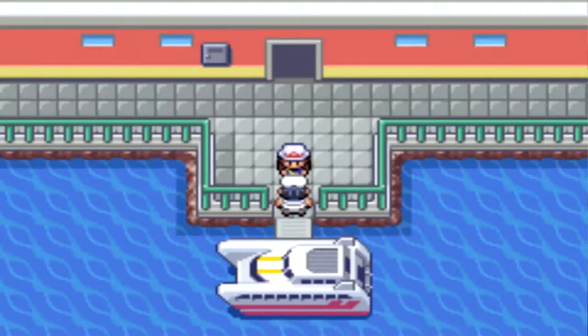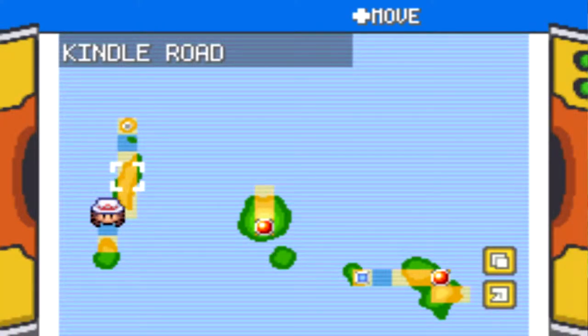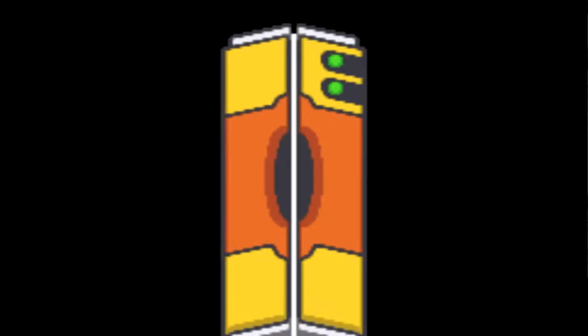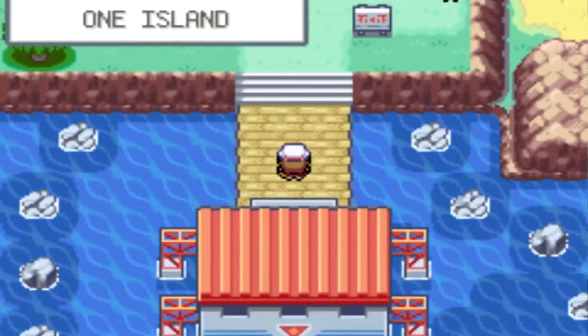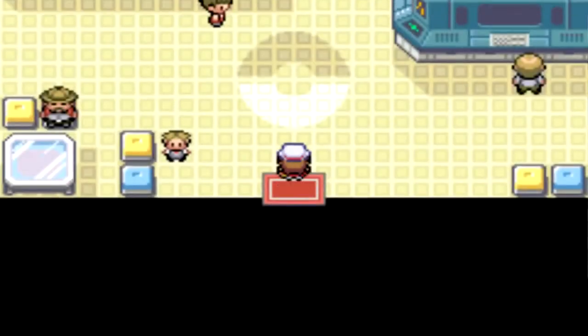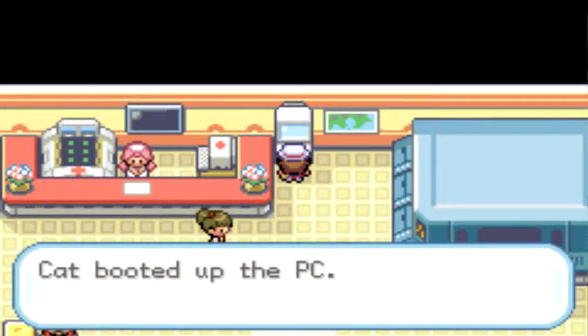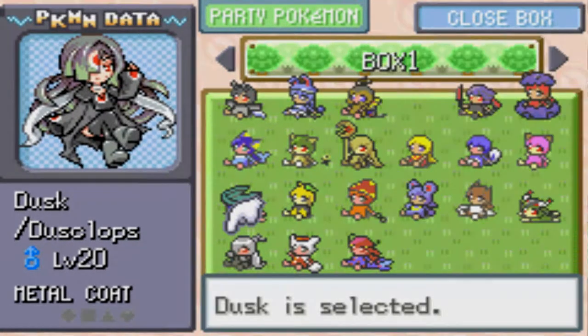Before we start going to Victory Road, we're going to do a few things. I'm going to get four more encounters - I'll go to One Island, Kindle Road, Mount Ember, and Treasure Beach. I already went to islands two and three and got those Pokemon. Out of the four encounters I got three on that island, and we go to Seafoam Island for the next encounter. Let me show you what Pokemon I caught.